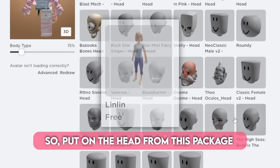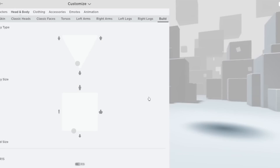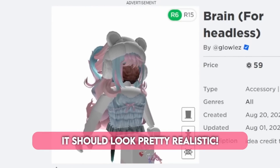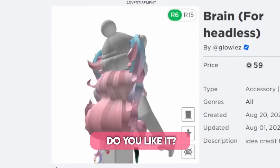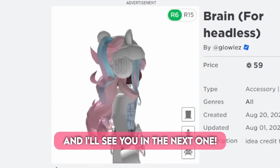Put on the head from this package and switch to R6. As long as you have some hair that covers most of your head, it should look pretty realistic. Do you like it? Let me know your thoughts in the comments below, and I'll see you in the next one.